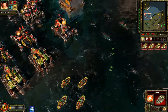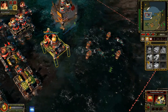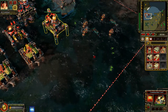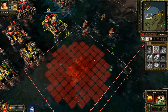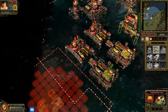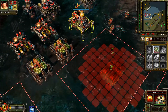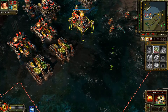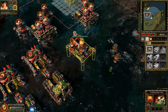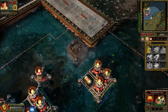Everything's stable. We're running cool. We have come this far. Construction complete. Building. Cannot deploy here. Canceled. A unit is under attack. Building. Our base is under attack.